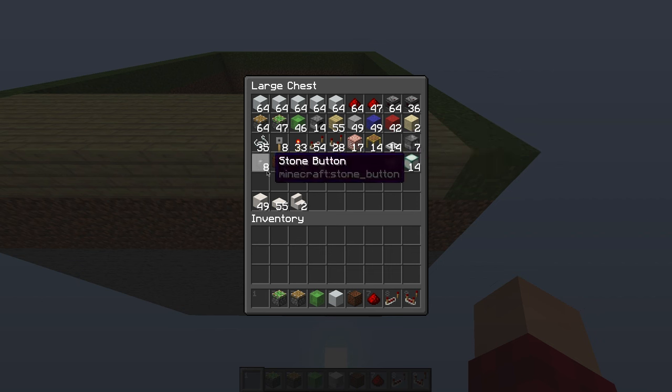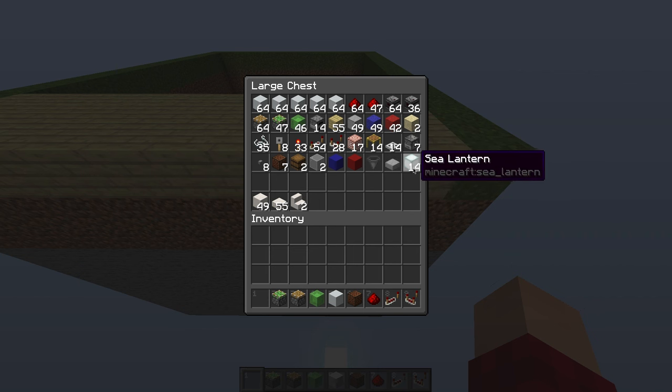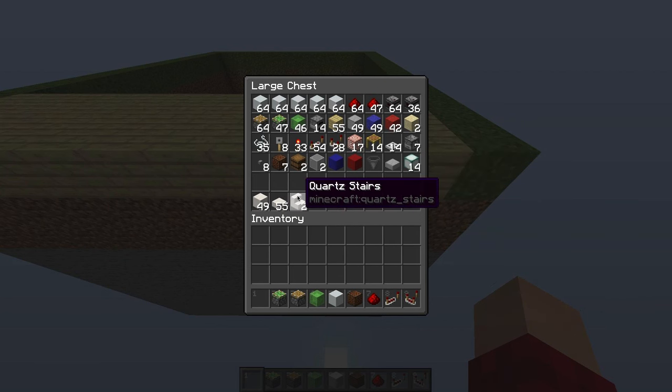You also need 7 droppers, 8 stone buttons, 7 note blocks, 2 barrels, 2 pieces of glass, a blue concrete and a red concrete, a hopper, a slab, and 14 sea lanterns — these can be whatever block you want, I just like them for lighting. Additionally, I have 49 blocks of quartz, 55 quartz slabs, and 2 quartz stairs. These can be whatever blocks you want — this is just what you want the front of your game to look like.